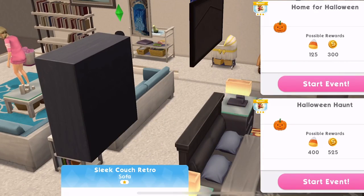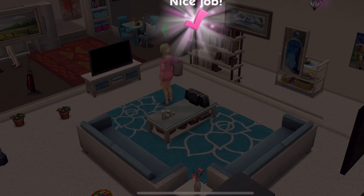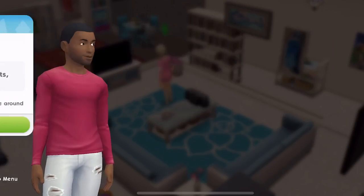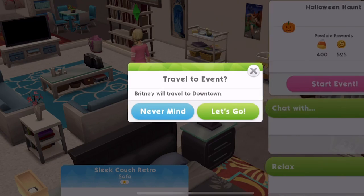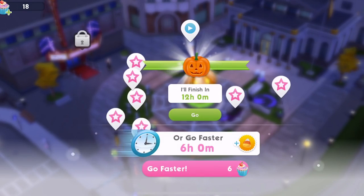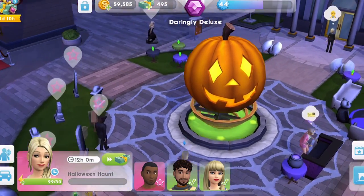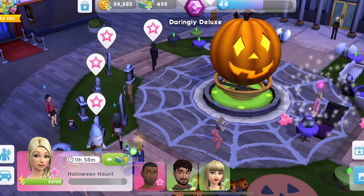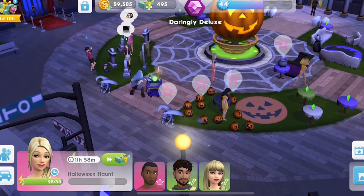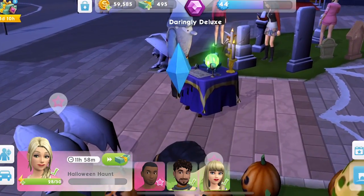Let's click on the sofa here and do Home for Halloween — that's obviously at home. And then we'll get her started on the other one. Tips for this: make sure all of your Sims are doing something all the time, and definitely make sure you're doing these major Halloween ones — this is 12 hours! Look at the decorations for Halloween. We've got a huge big pumpkin with a jack-o'-lantern in the middle, and some gargoyles. This is awesome.